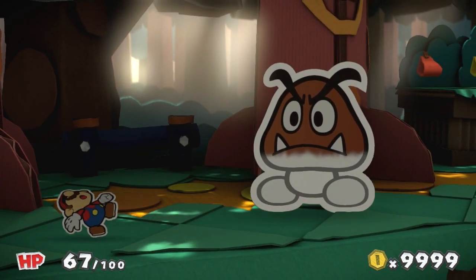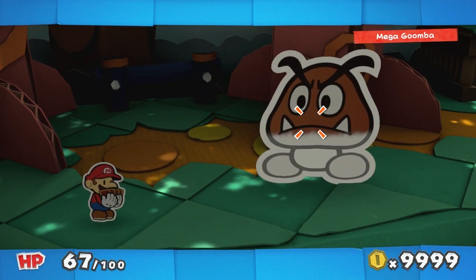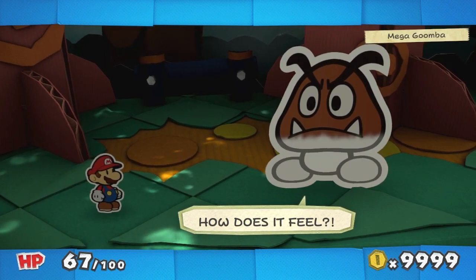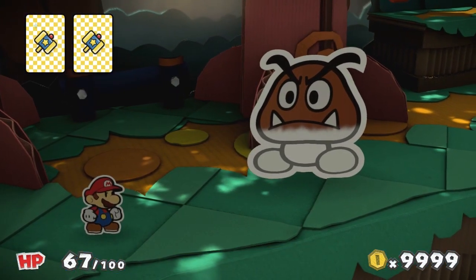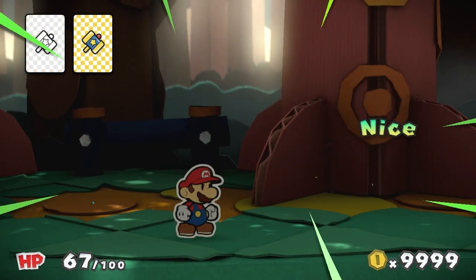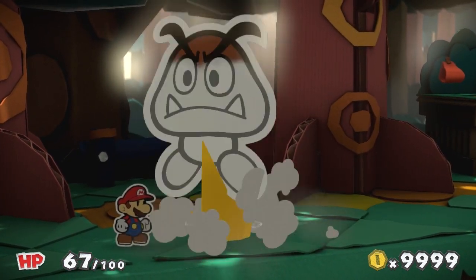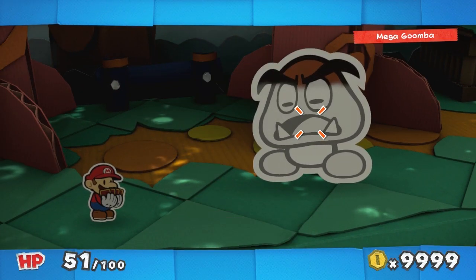In Sticker Star you had a turn-based fighting system with a limited selection of stickers. Here it's cards — you choose from your limited inventory of cards and throw them at the enemy. You'll usually find a lot of the same cards, like hammers. There's also a timed mechanic where if you time your attack right you'll do extra damage, which has always been a staple of Mario. What other kinds of cards can you find?